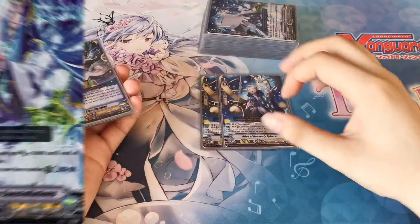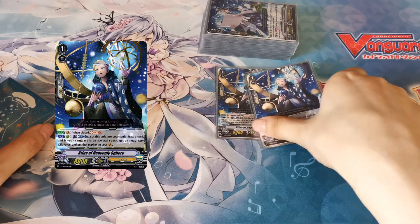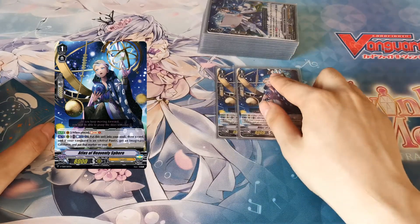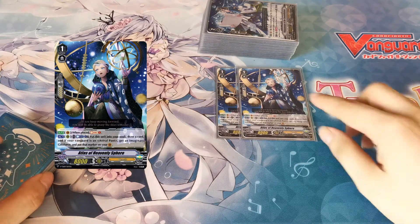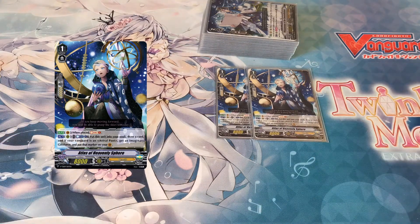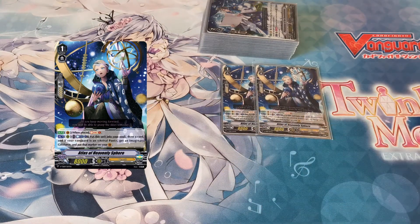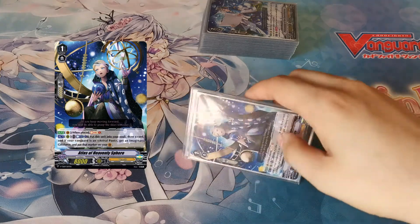In the grade ones we have two Atlas of Heavenly Sphere. This skill came up a lot more since I would usually call it down as an early booster behind my grade two or grade one and just be able to swing over a 5k shield so the opponent can't just drop a 5k for one to pass. When placed on vanguard you soul charge one — that's not why you play him — but on the rearguard you can counter-blast one and move him to soul. You draw a card if your vanguard is an Astral Poet, and then when you ride grade three you get imaginary gift Force and put it on your vanguard. So it's a vanguard booster that can remove itself from the circle when you make an Astral Plane.